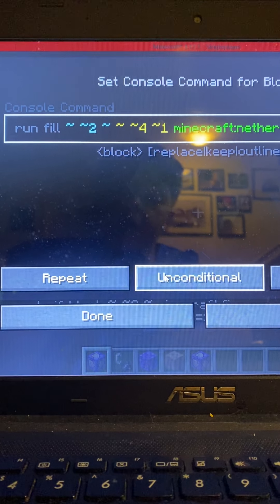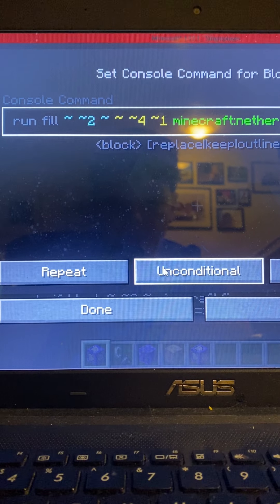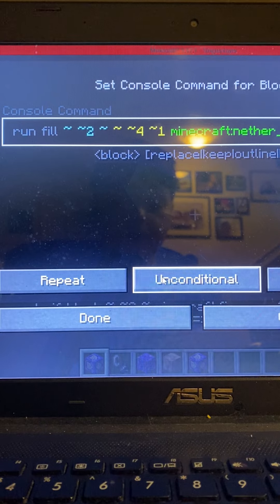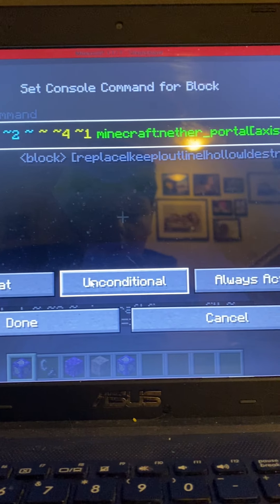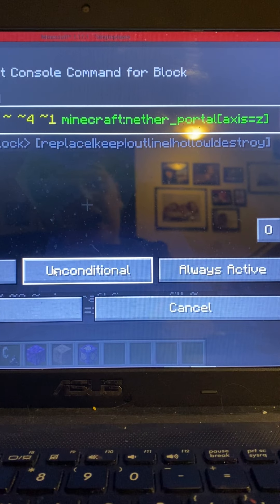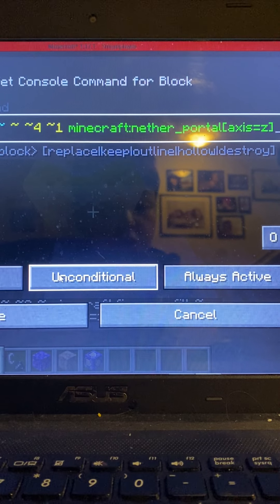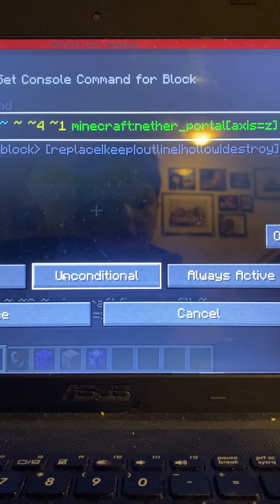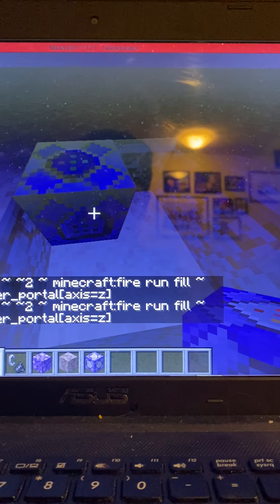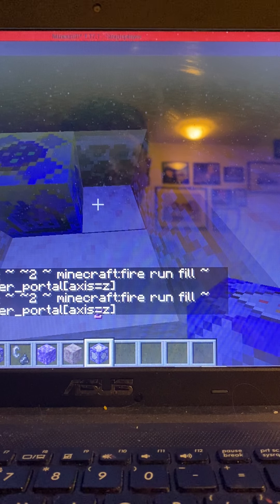Whatever I'm saying in the coordinate part here may or may not be correct, so please double-check that with the photo shown here. Then it's minecraft:nether_portal with the axis property set to whichever axis you're looking at — right now I'm looking at the Z axis. That covers the first command block.